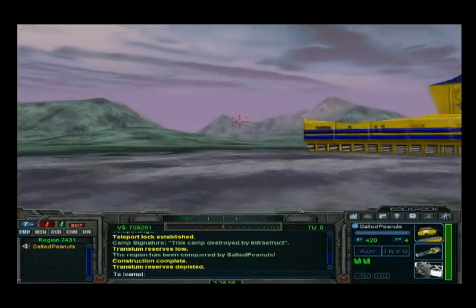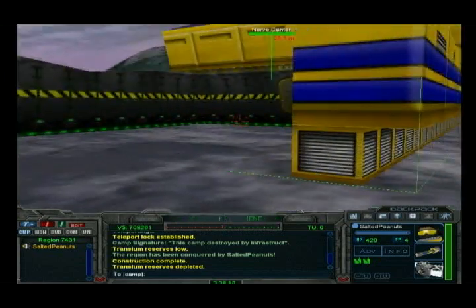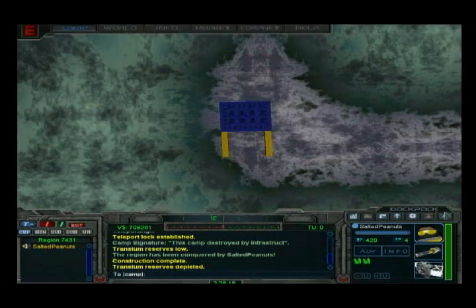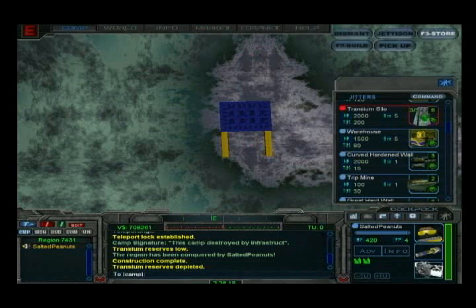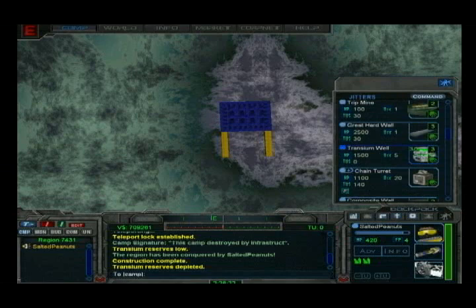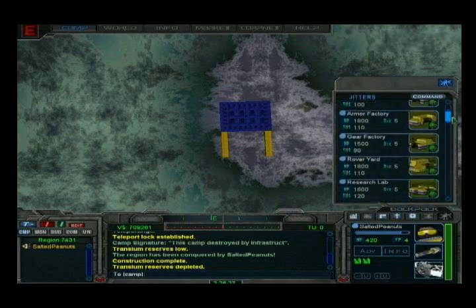Once the building process is complete, head around to the front of the nerve center and enter it. Now go once again into your jitter menu in your backpack and select the transium well jitter. Then click on the store button on the upper right hand corner.